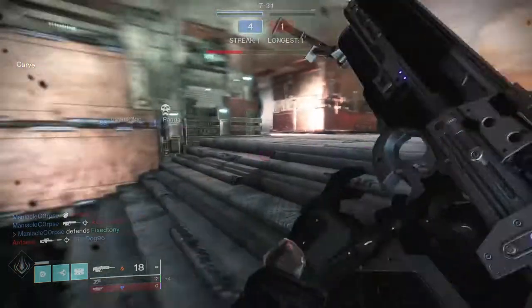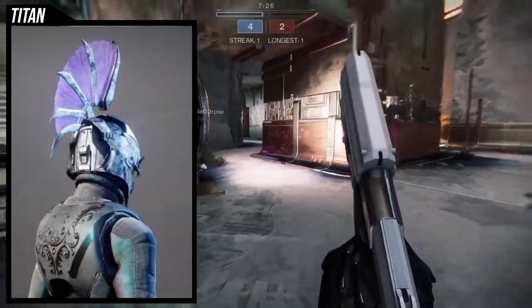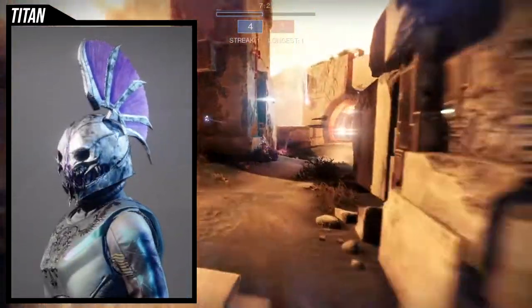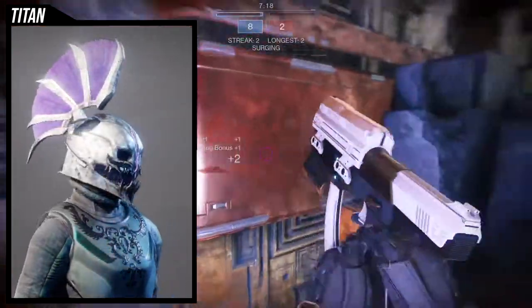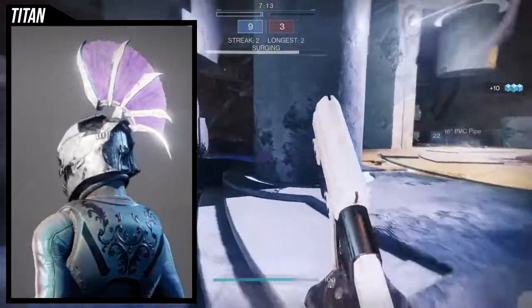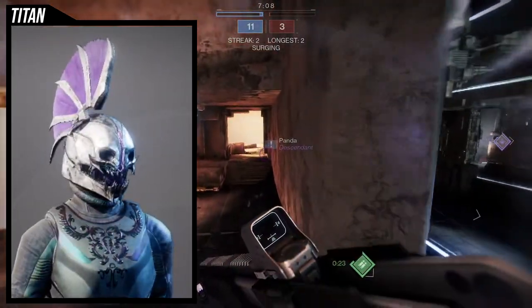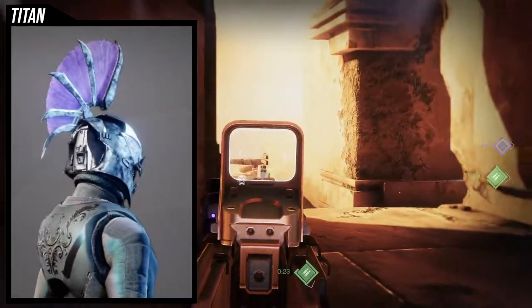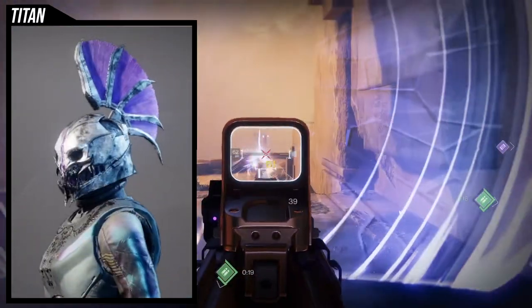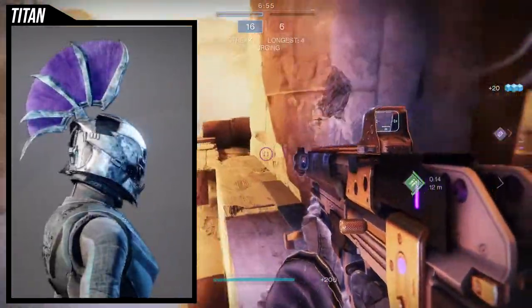So the first one we're gonna be looking at is the Sainted Visage. I think this is probably one of the better ornaments that the Titans have gotten in a while, if I'm being quite honest. It looks terrifying — it's the Saint-14 helmet from the Season of the Splicer video where they viewed him as a nightmare. Amazing job to whoever thought about making this an ornament; you deserve a raise. Such a good helmet. I think it looks amazing, super cool, metal as hell.